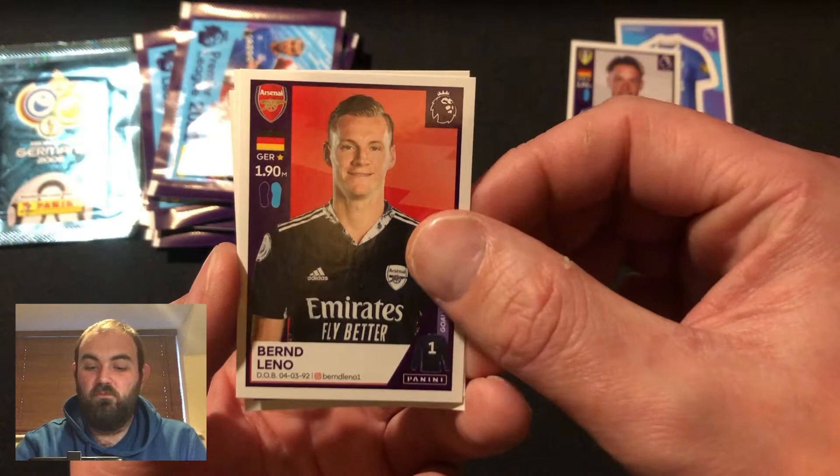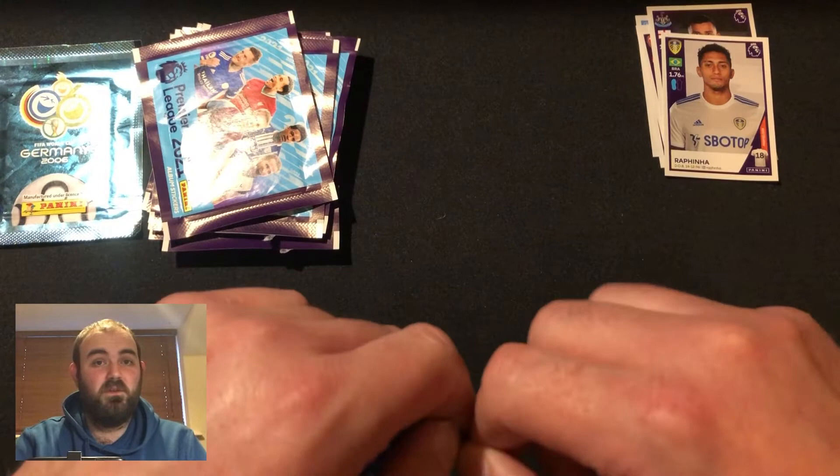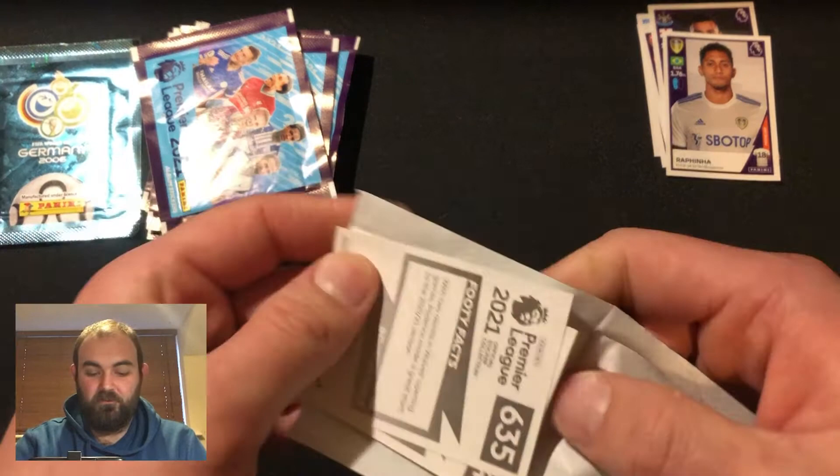So we've got the Brighton home kit, Robin Coach, Bernard Leno, Carl Darlow, and Rafinha from Leeds there. So no shinies so far. It is only our first pack, so fingers crossed we can get some good shinies out of this one.